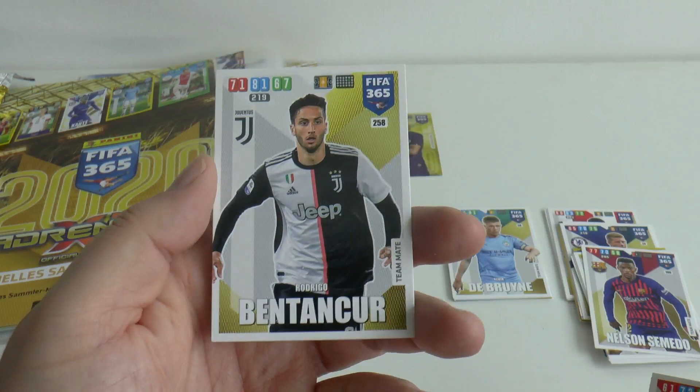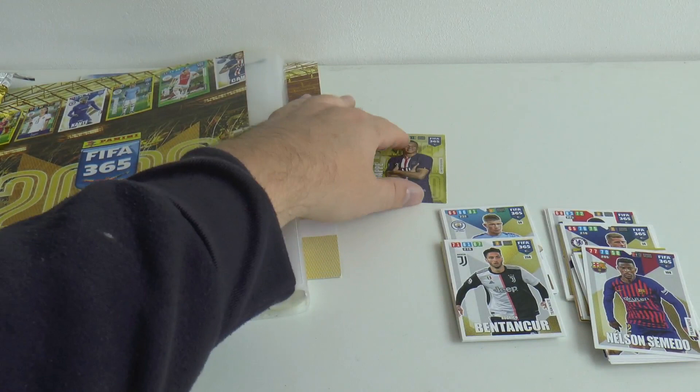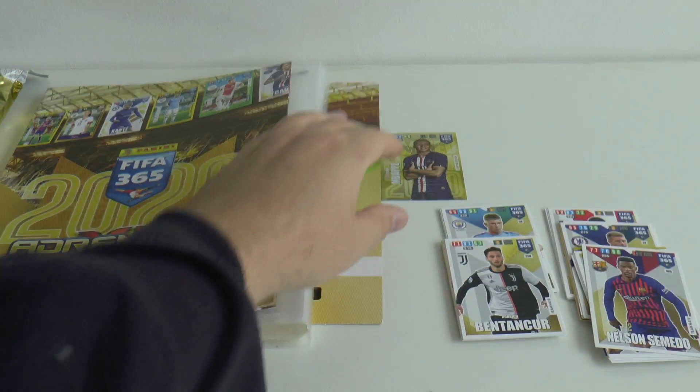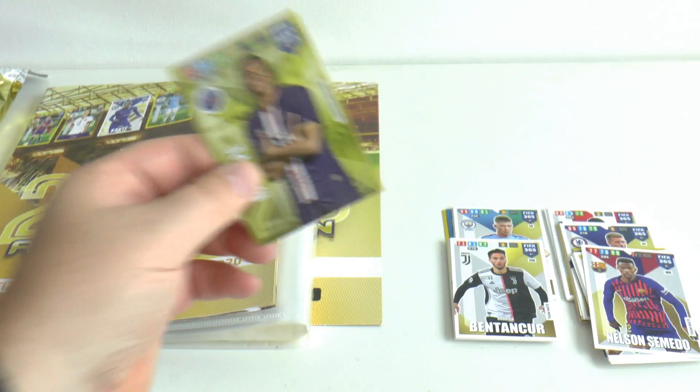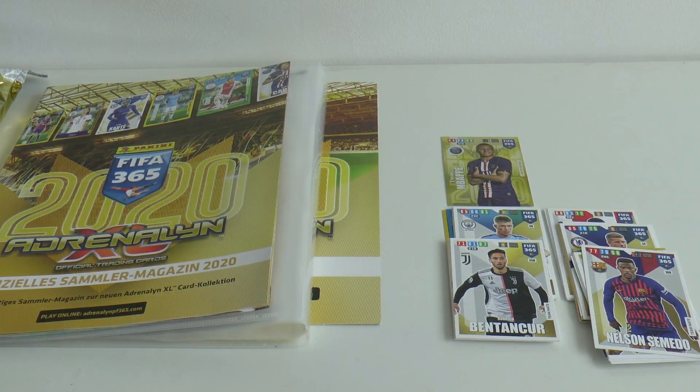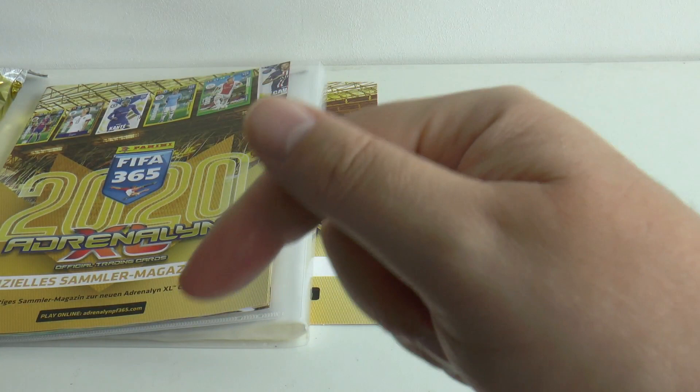Hope you guys have enjoyed that video. Check out our binder updates as we go through — we're going to pop some cards in the binder and set it all up. The German-issued starter pack contains Kylian Mbappé limited edition — they look really nice this season, those limited edition cards for FIFA 365. If you've enjoyed it, smash the like button. If you're new to the Football Cards and Stickers YouTube channel, click the subscribe button and that notification bell so you don't miss any future uploads and streams. I'll see you guys in those videos — but until then, Auf Wiedersehen!